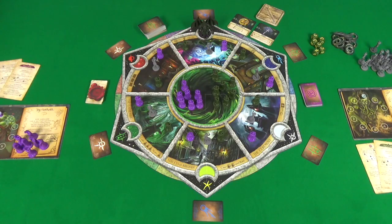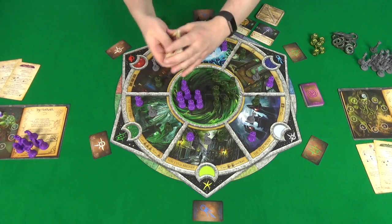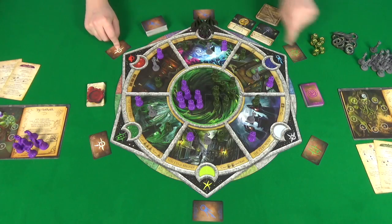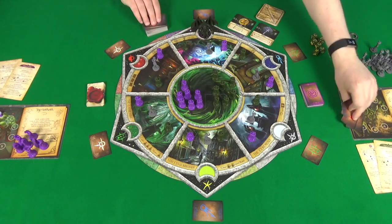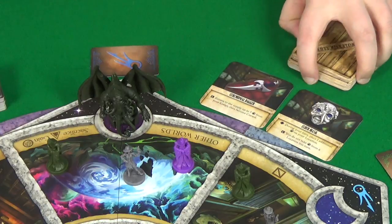Place the dice, Elder Sign tokens and investigators in piles near the board. You'll also place the Gate cards near the ceremony and shuffle up the curse cards and place them near the board. Shuffle up the spell cards and place one on each of the locations, then deal three to each player. The remaining ones sit near the library. Shuffle the artefacts and reveal two of them, placing the stack near the museum.